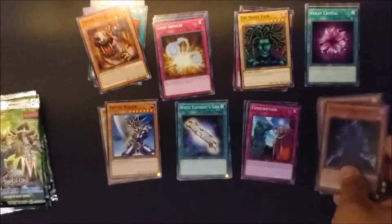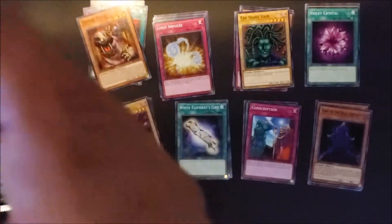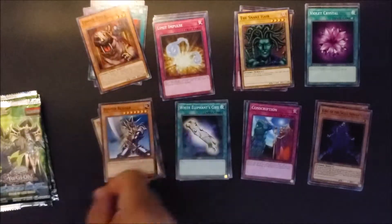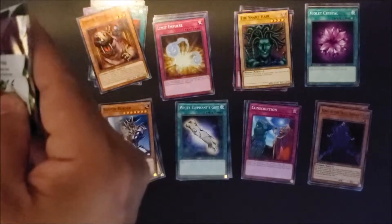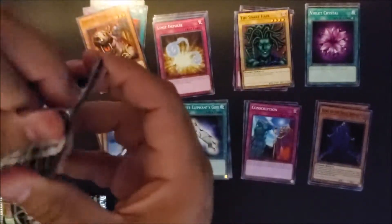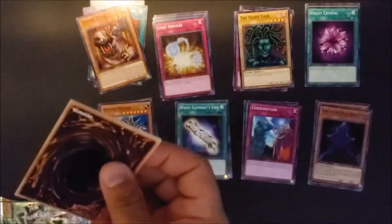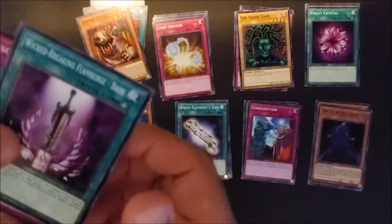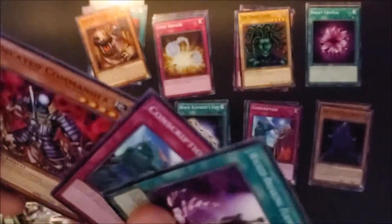It's a good card hollow. Damn. What is your master's hollow? What's your blader hollow? These freaking packs are like Fort Knox. Dragon Zombie. Dragon Zombie.